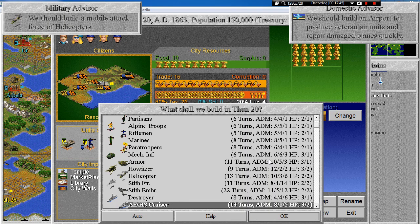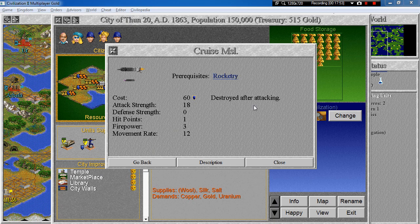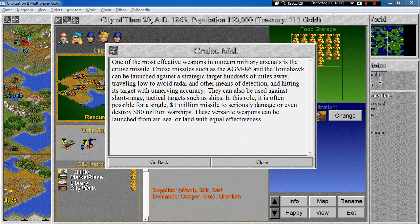Let's read about the cruise missile, which we've heard so much about. It's destroyed after attacking because it blows up, but has an attack strength of 18, no defense strength, and can move 12 tiles. One of the most effective weapons in modern arsenals, cruise missiles such as the AGM-86 and the Tomahawk can be launched against strategic targets hundreds of miles away, traveling low to avoid radar and hitting their target with unnerving accuracy. They can also be used against short-range tactical targets such as ships — a single one-million-dollar missile can seriously damage or even destroy an 80-million-dollar warship. These versatile weapons can be launched from air, sea or land with equal effectiveness.